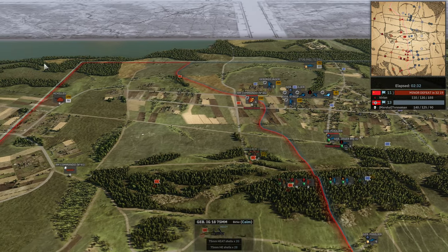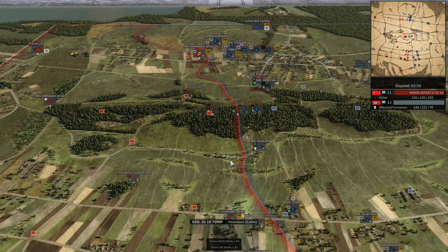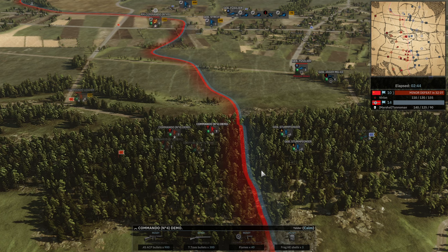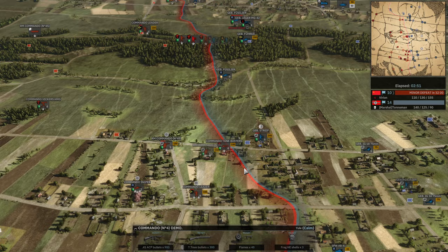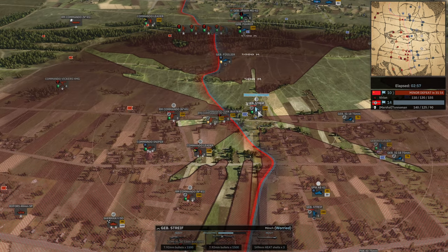The SPW-41 will do some good work against these guys, but everyone here has a Piat — meaning you get one or two chances of escaping death. There's a lot of support here; I like to see a big defensive line like that. There's an Achilles coming in but it could very well die from the LG-42 or IG-18. I'm not worried for them.